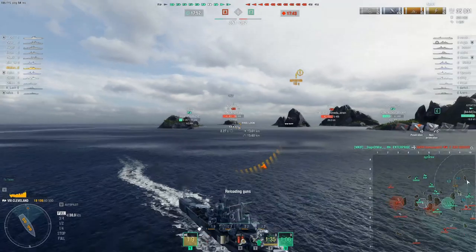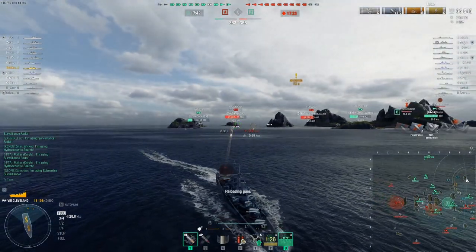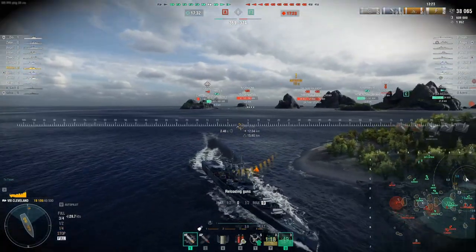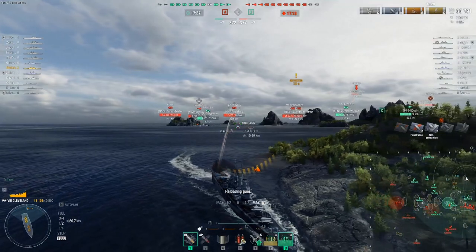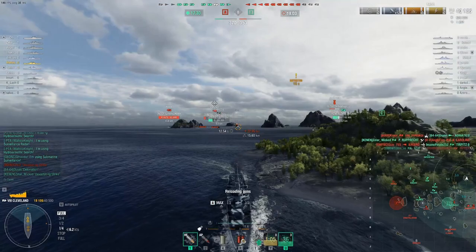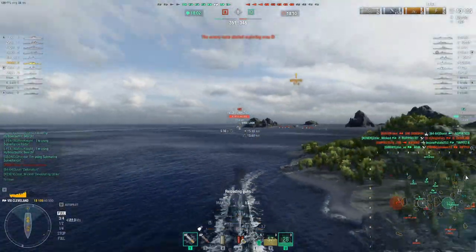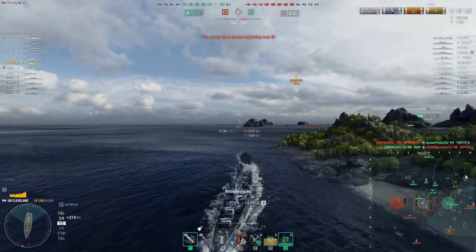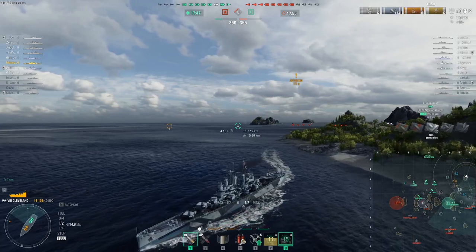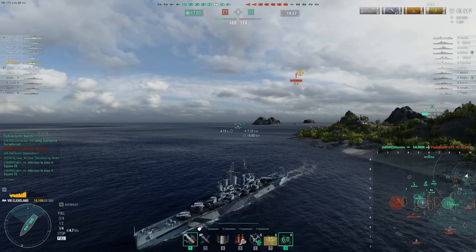I think North Carolina is focused on the 6k HP Tirpitz, so we're kind of lucky right now. Tirpitz is torping the North Carolina. The Kagero lived, but the Norcal died. I think I can deal with Roma, because he doesn't overmatch my deck — he'll overmatch my aft, bow, and side, but not my deck. That's better than nothing, and much better than the situation we had against the North Carolina. Not sure what Roma's concealment is.